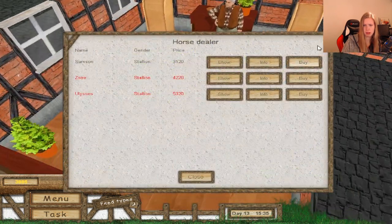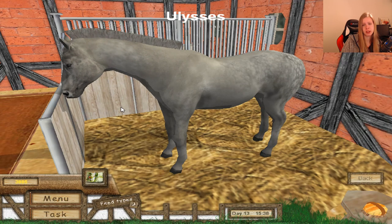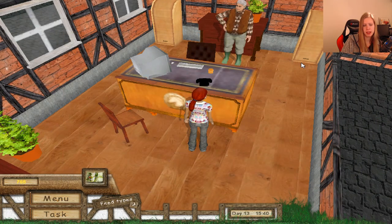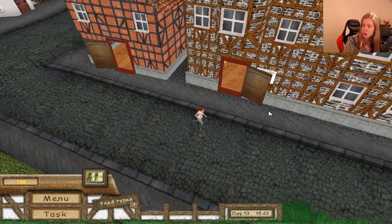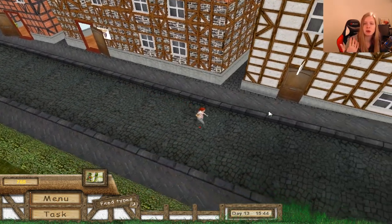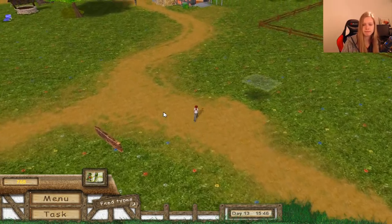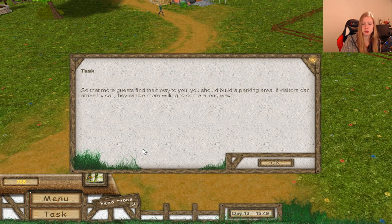Maybe we should go for this one — we can eventually have enough money for this guy. I'll buy that one. Okay, so now we have two horses, but not enough money to upgrade the stable. I also got a quest about building a parking area so that more guests find their way to you.